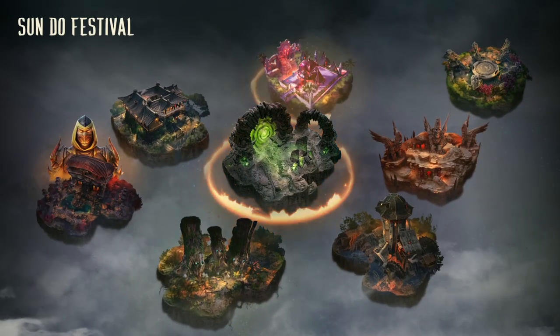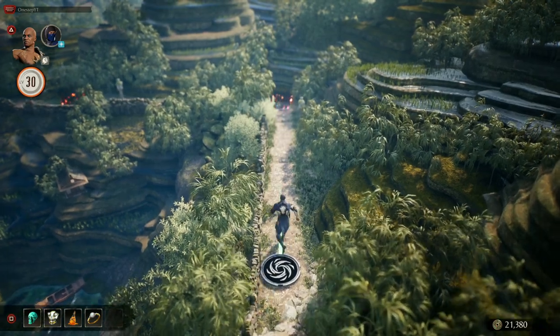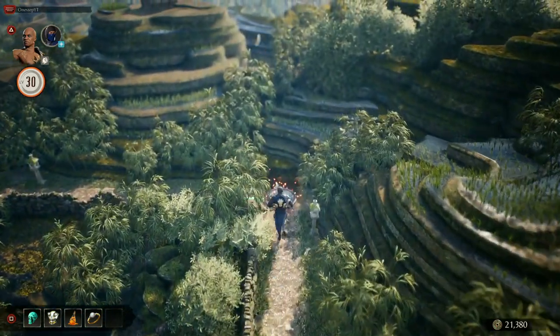Then you're going to want to go back to the menu to select and go over to Fengjian Village. From the very beginning of Fengjian Village, go to the third node — go up to that one right there.